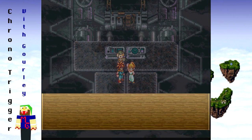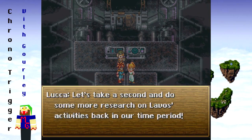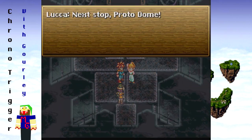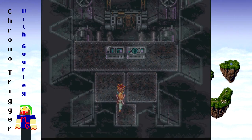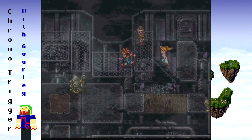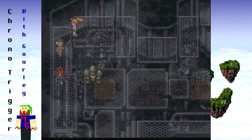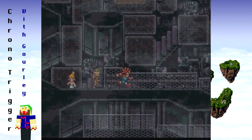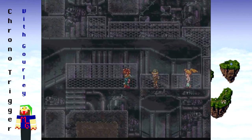'Chrono, Luca — together we can do this. Let's take a second and do some more research on Lavos activity back in our time period.' Next stop, Proto Dome — let's do it! We can just kind of go by everything; there's no big reason to fight everything quite yet.